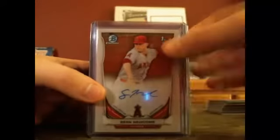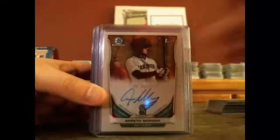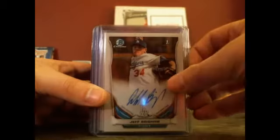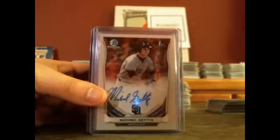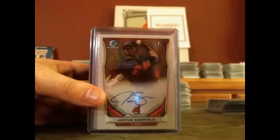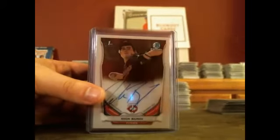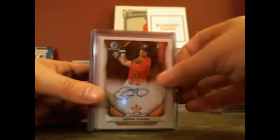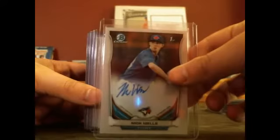Now the autographs — this whole stack. These are all base autos: Sean Newcomb, Chris Ellis, Luke Weaver, Gareth Morgan, Jeff Brigham, Dylan Cease, Forrest Wall, Michael Geddes, A.J. Reid, Justice Sheffield, Teequan Forbes, Alex Jackson, Nick Birdie, Derek Fisher, Nick Gordon, and Nick Wells — which is a super short print base.